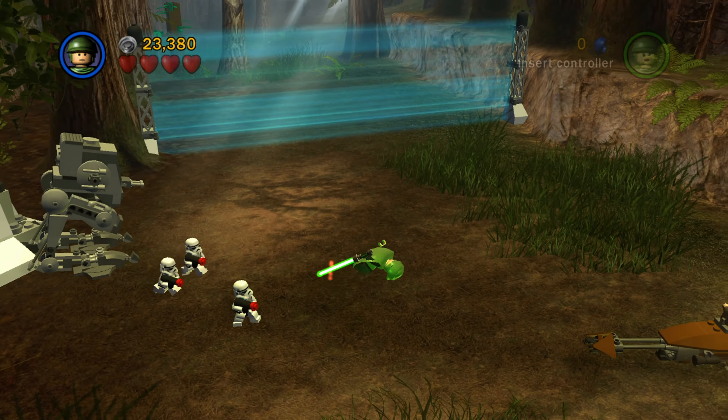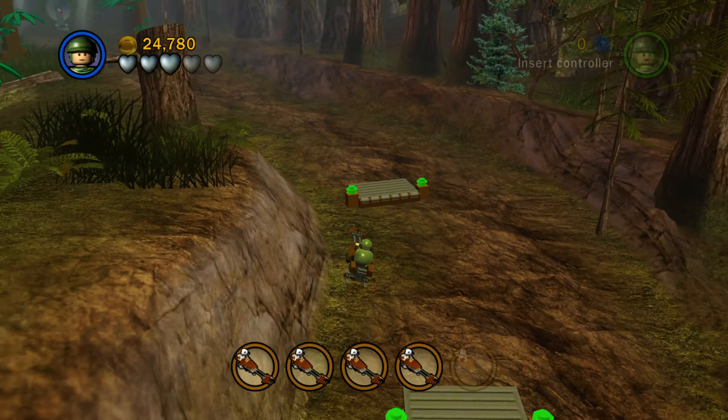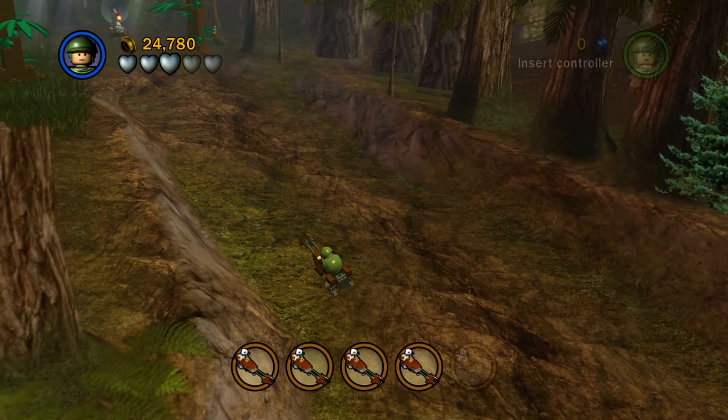Now we've got to take out five stormtroopers — it just keeps upping the amount, as if that makes things any harder. We actually saw some speeder gameplay in the Skywalker Saga and it actually looked kind of similar to this. In the gameplay trailer from Gamescom back in late August, there was some gameplay of this — obviously the graphics were way, way better, and the camera was pulled in closer with the new third-person perspective. It looked a lot more cinematic. This should be a fun section in the Skywalker Saga as well.